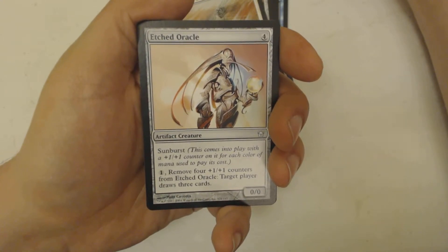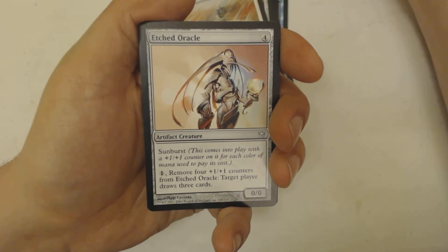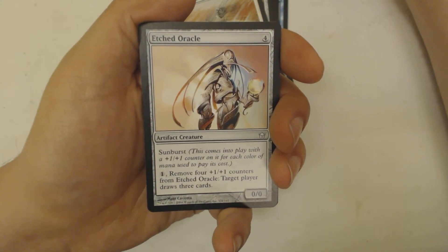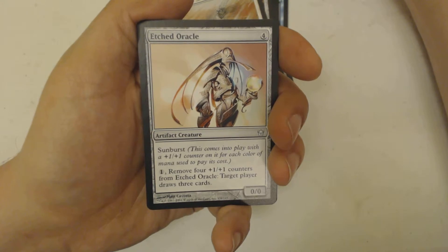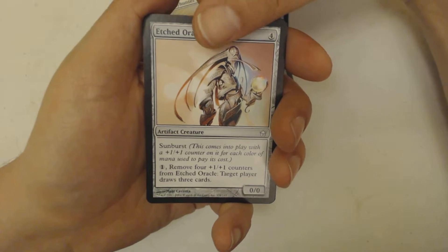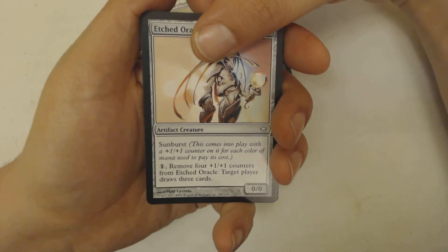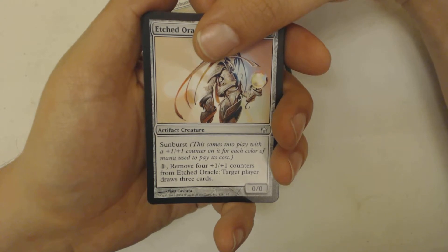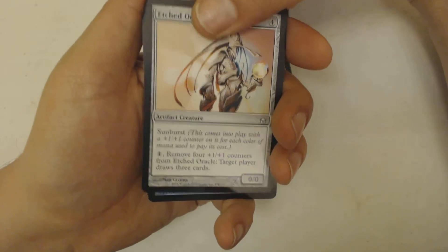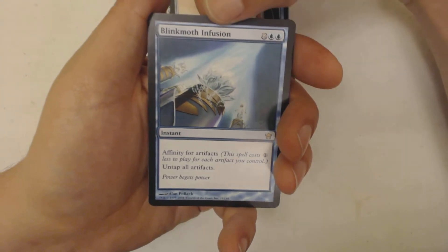Next is a four-drop artifact creature with Sunburst. If you're not familiar, Sunburst means this comes into play with a +1/+1 counter on it for each color of mana used to pay its cost — so at most five. You can also pay one mana and remove four +1/+1 counters from it to have target player draw three cards.